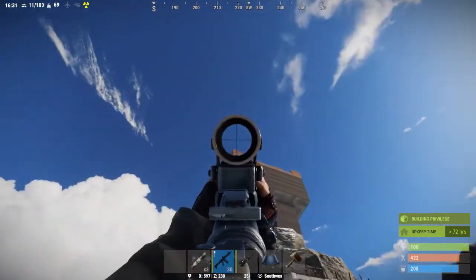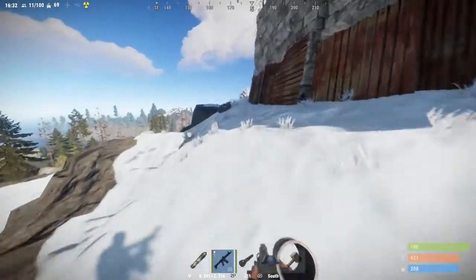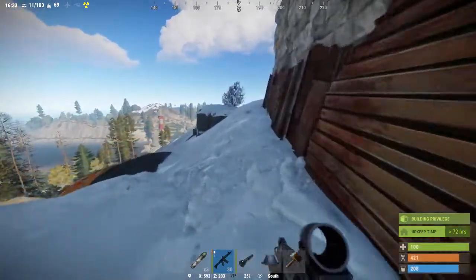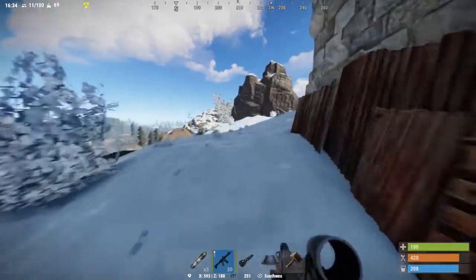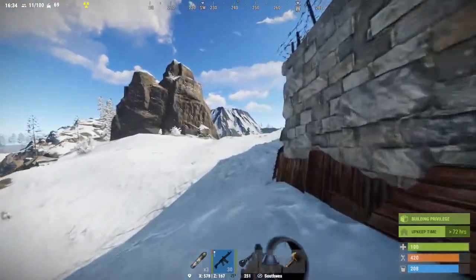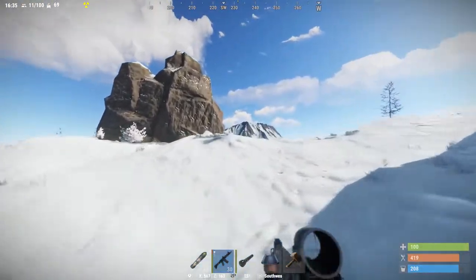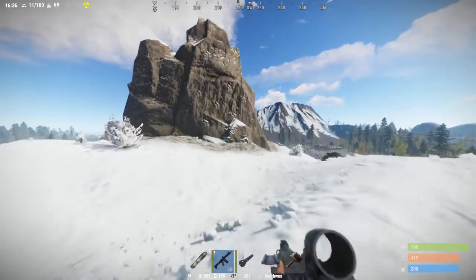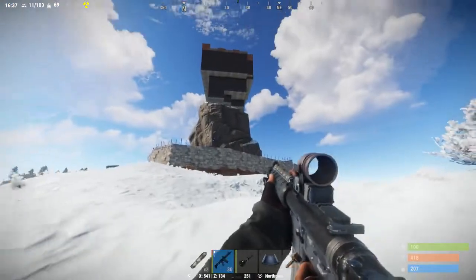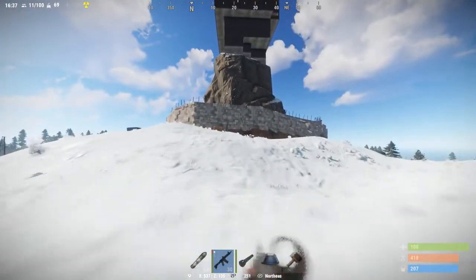We're going to try to go at least three floors up and we also want to take over — I'm going to show you. We're basically trying to make it as hard as possible to get raided. We're going to take over that rock as well, probably today or tomorrow, and replicate the exact same design from that side to that side and then probably just close it all off.